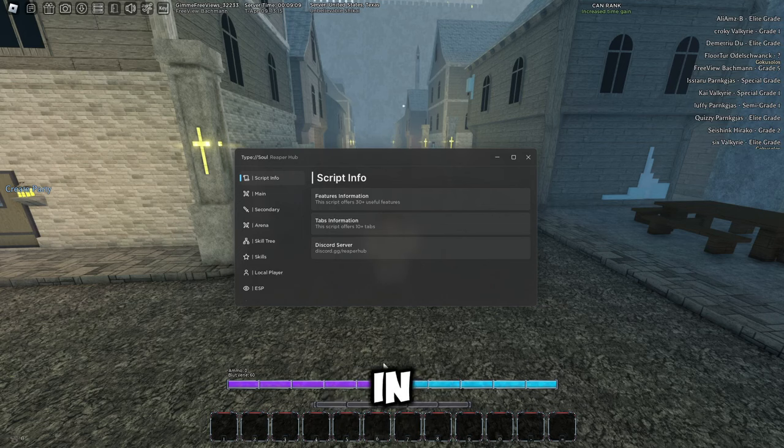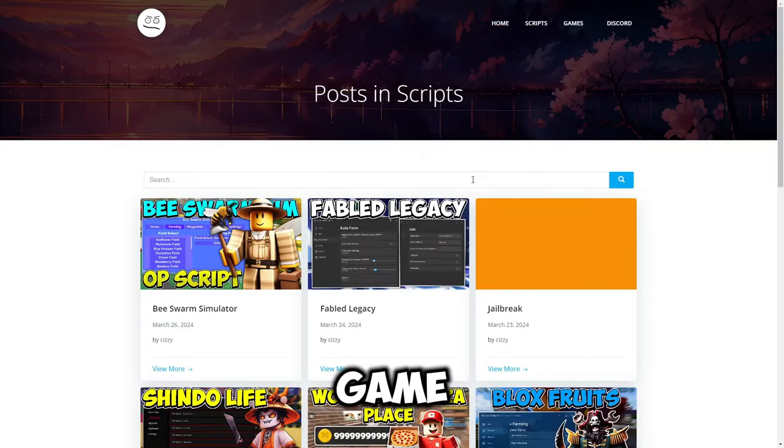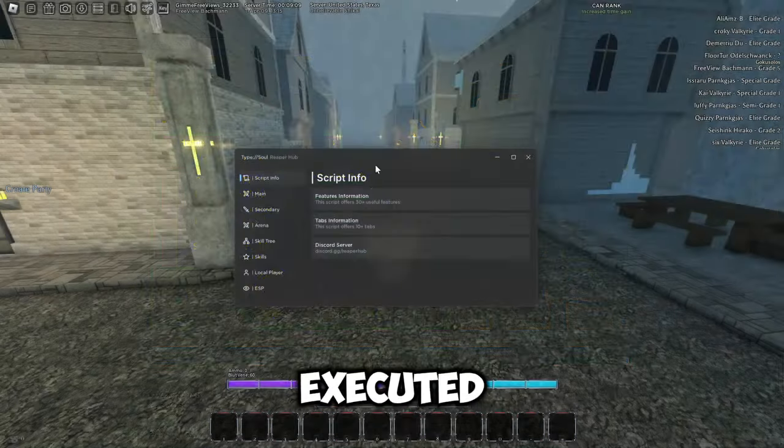First of all, what you want to do is go to the link in the description which will bring you to my website. From there, go to the scripts page, find the game, click on it, scroll down, get the script, follow all the steps, and then come into Roblox.